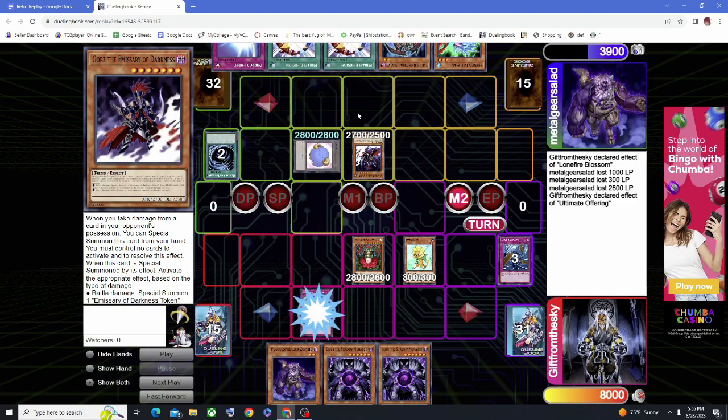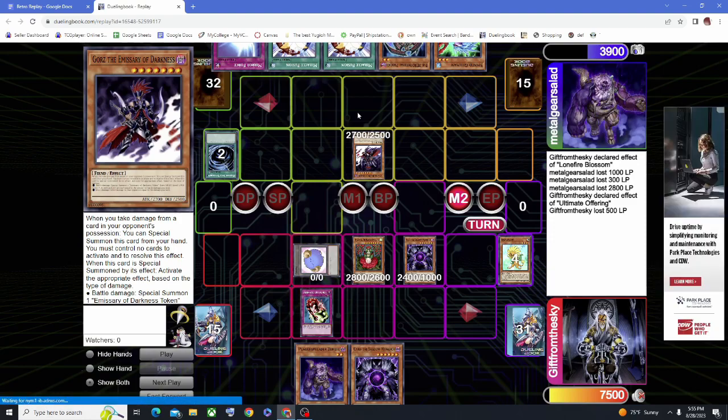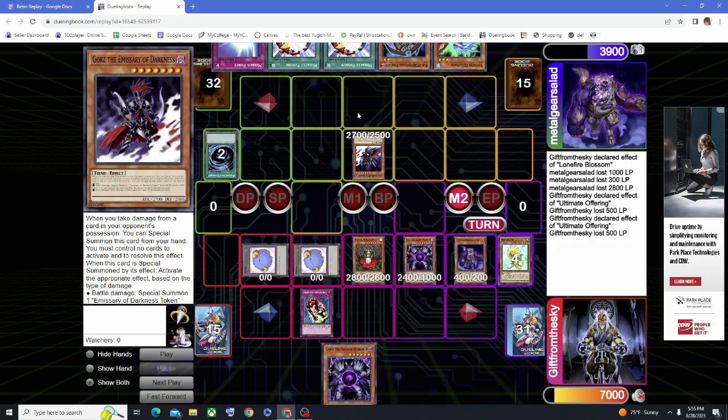They drop the Gores and don't know I'm playing Ultimate Offering. I flip Ultimate Offering to sacrifice the Dandelion to tribute for Caius and banish the token. This way, Gores won't be able to clear Titanial but will clear Caius. I protect my whole board by Synchro Summoning Caius into Stardust. This gives my D.V.A. Hero opponent the impression I might be on some sort of quickdraw deck, because some quickdraw decks play Spreader Zombie since you can mill it randomly.